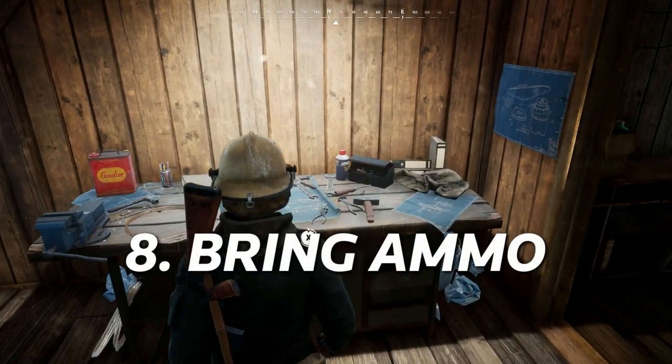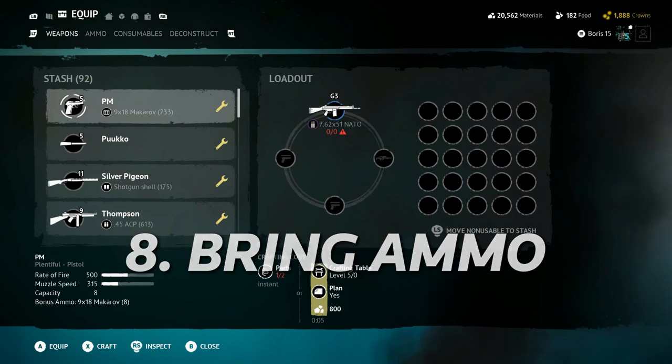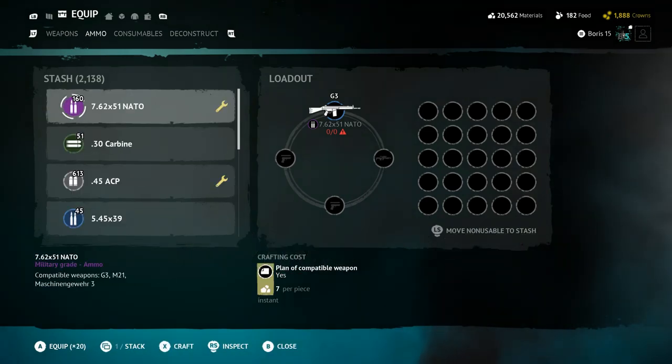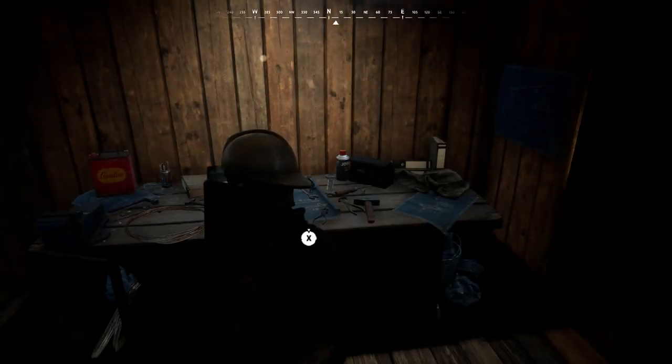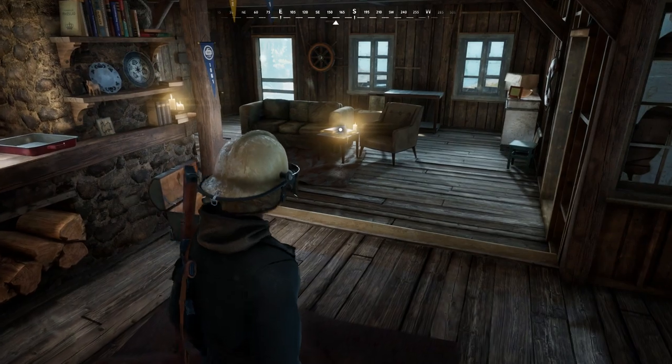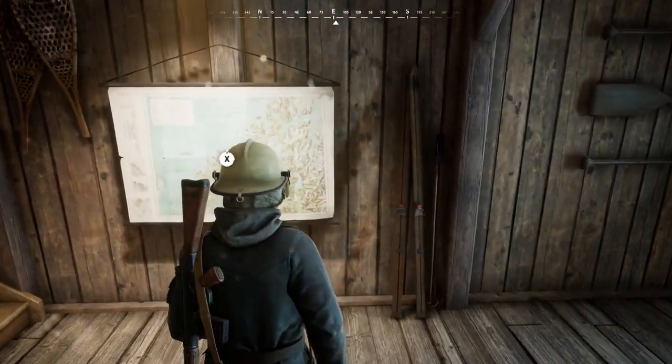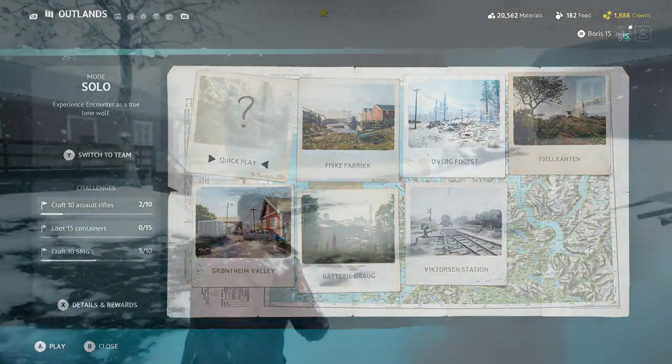Number 8: Make sure to bring ammo — and the right ammo. There have been times where I've gone into an encounter, gone to fire my gun, and there's no ammo because I forgot it. It seems like a simple thing to remember, but I'm sure everyone's done it. You can decide how much ammo to bring, but I like to bring 60-90 rounds. Others bring more, but they probably go in looking for trouble more than I do.